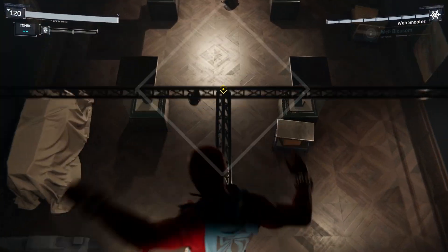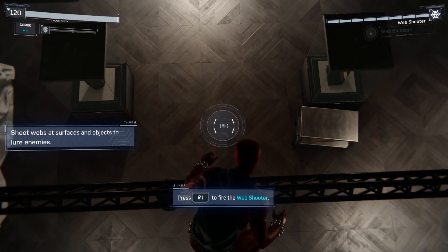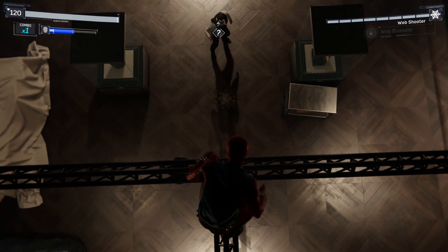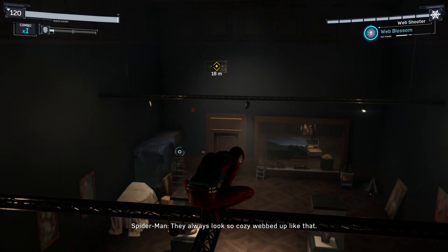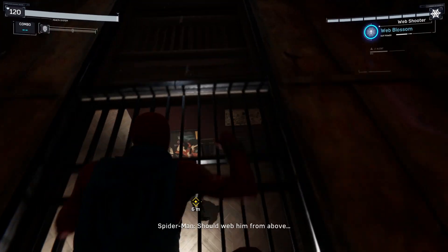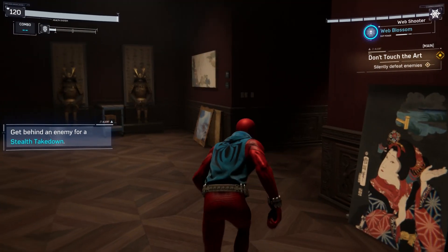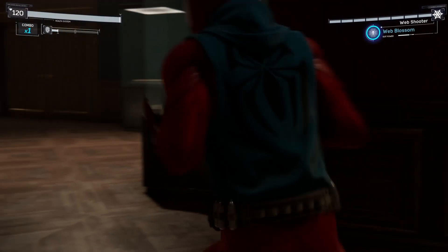Yuri, the silent alarm was legit — masked gunmen and a single hostage, looks like a heist in progress. Copy that, sending units your way. Keep the situation from getting worse in the meantime. Can do. Man, this is gnarly — instant fail if we get caught. I always hated that. Got to do this quietly, don't want to alert the others. Get behind an enemy for a stealth takedown — that's a new one.